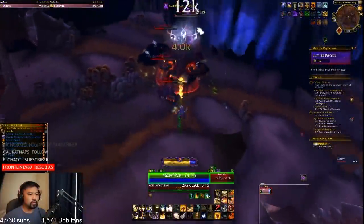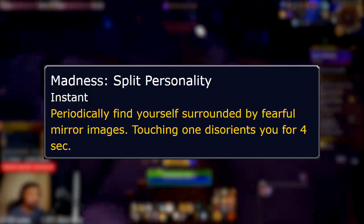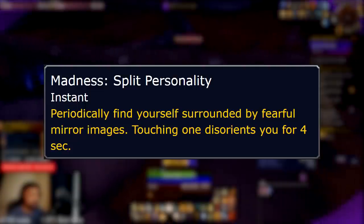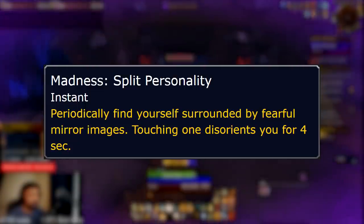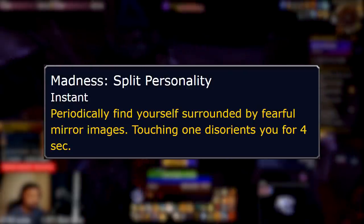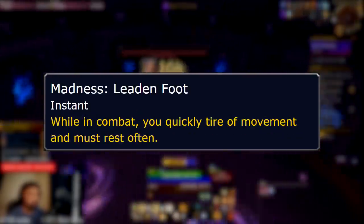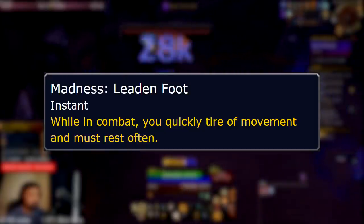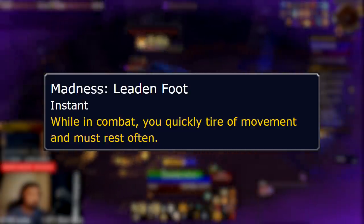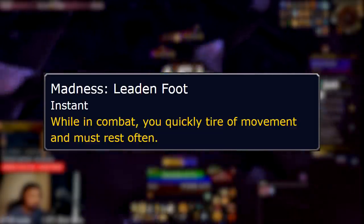Here are the madness effects you'll run into in the lost areas. Split Personality will occasionally make your screen glow pink for a few seconds before you're surrounded by images of yourself. There's a small gap you can slip through, but if you touch any of these images you'll be disoriented. To handle this, just stop whenever your screen glows pink, then carefully move out of the way when the images appear. Keep in mind that this can occur out of combat. Leading Foot will cause you to slow down considerably while moving in combat until you're basically snared. You have to stop for a few seconds to get your movement speed back. This can be countered by big immunities and things like Blessing of Freedom, but beware of situations that could get you stuck in combat.